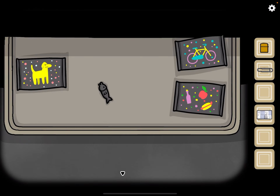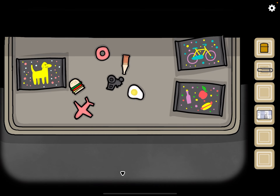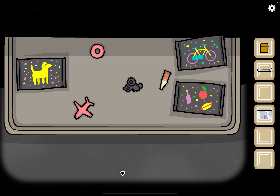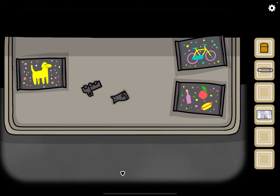Let's look at it. We need to sort them into categories: animals, food, and transportation. Animal, food, animal, transportation, transportation, animal, transportation, animal, transportation — then transportation, transportation, transportation, transportation, food, food, food, food, transportation, transportation, food, food, food, food, food, transportation, animal. And now we have a cookie.